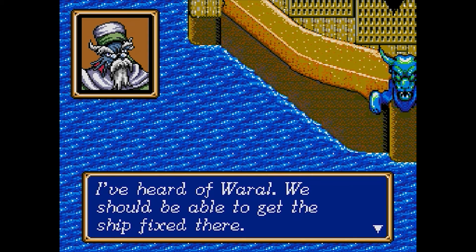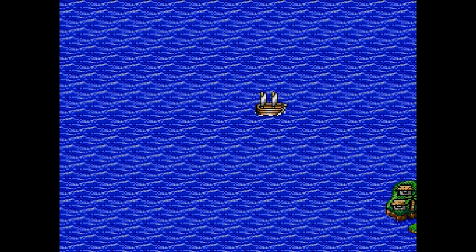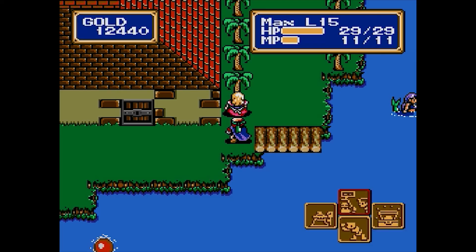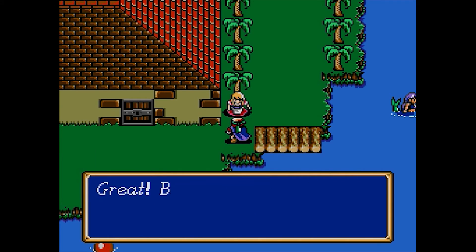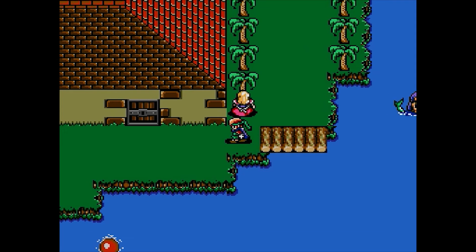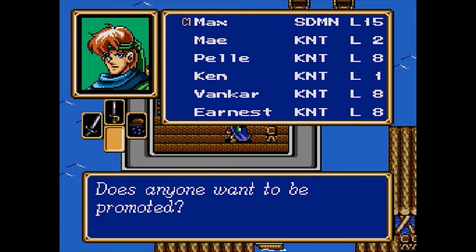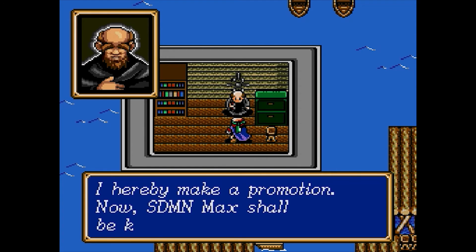When we last left off, we had just finished up a battle on our ship, which was unfortunately damaged in the fighting. We sailed to the nearby island kingdom of Worl for repairs and learned that nearby Ring Reef is a dangerous place. We of course have to check it out for ourselves, but before we leave, we promote Max and use all of the stat boosting items that we've saved on him.